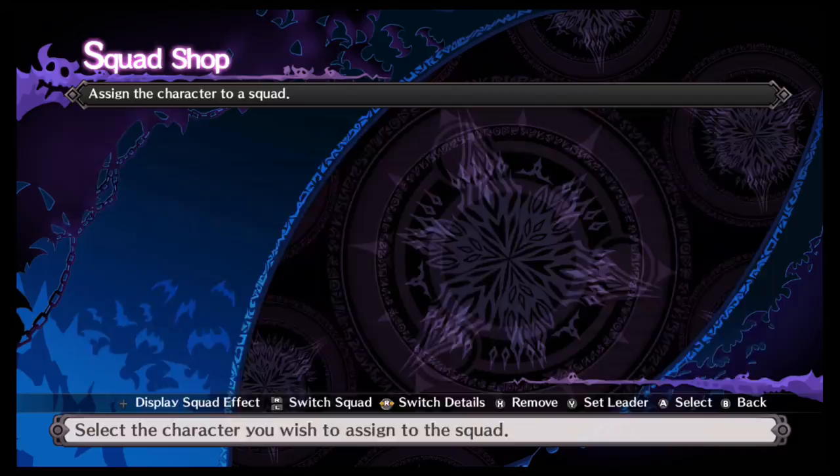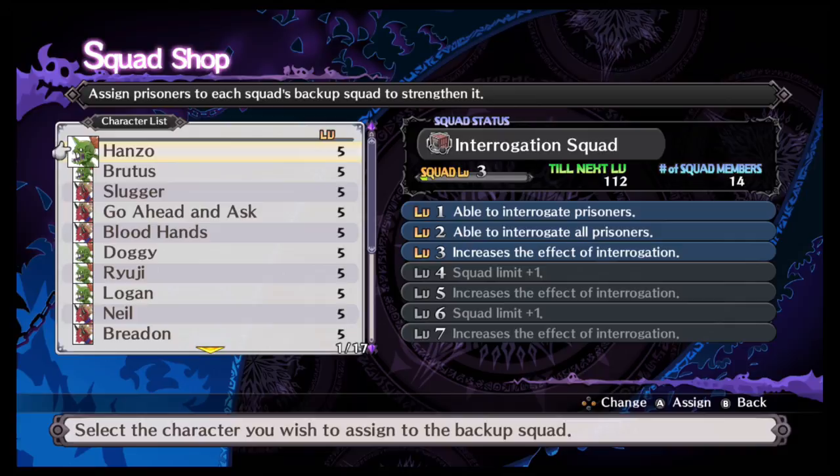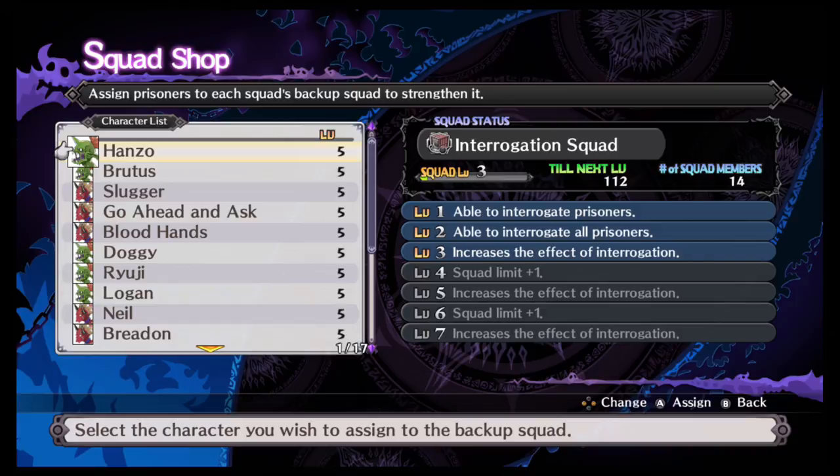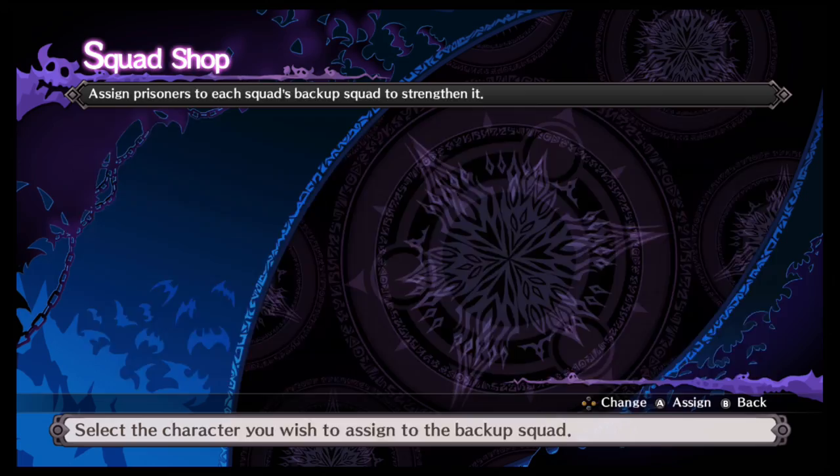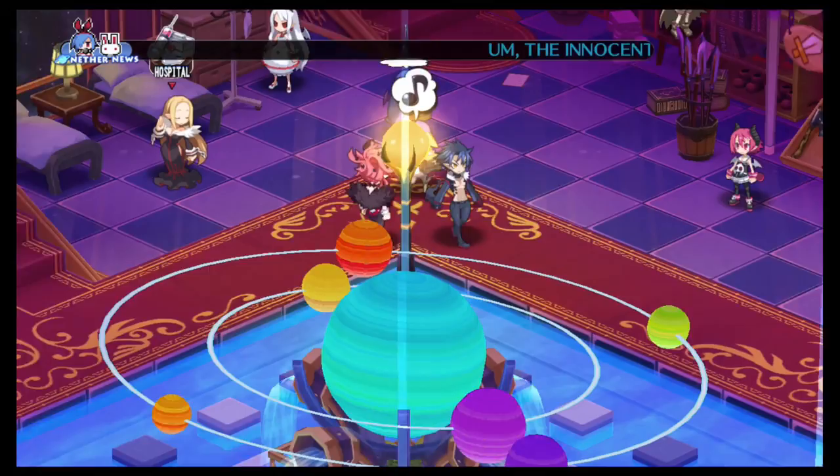The other thing I want to show you is you want to get at least level two on the squad, because otherwise you're going to interrogate each prisoner individually and you don't want to do that. You want to get them all at the same time - it'll save you tons of time.